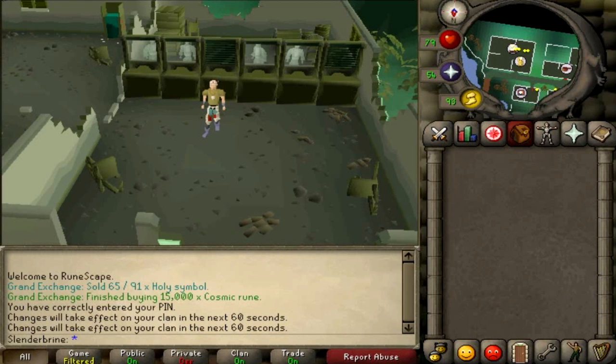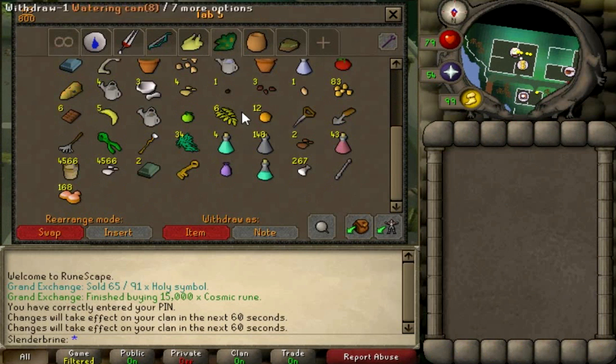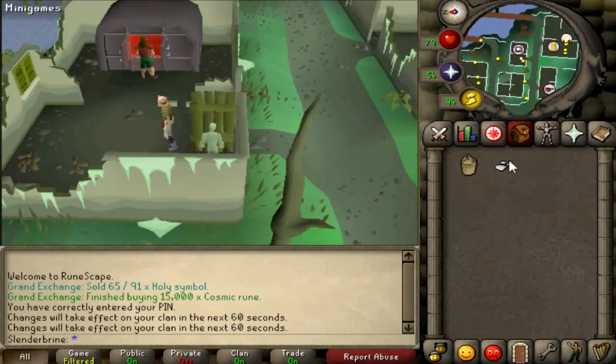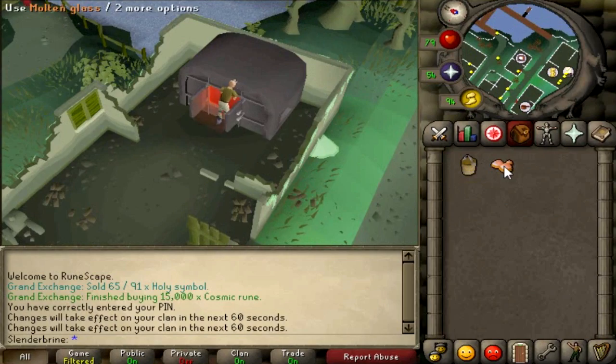I'm going to list the items on screen that you're going to need. The first thing is — this is optional — in today's guide we're going to be making a thousand battle staffs. You can either get yourself a thousand molten glass, or a thousand buckets of sand and soda ash. If we go to this tab here, I've been making them myself. If you take a bucket of sand and some soda ash to the furnace, I recommend Port Phasmatys if you're going to be doing this. You can use it on the furnace and you will make yourself the molten glass without having to buy it.